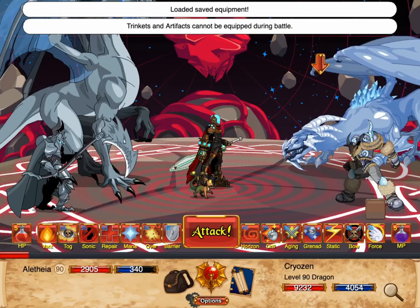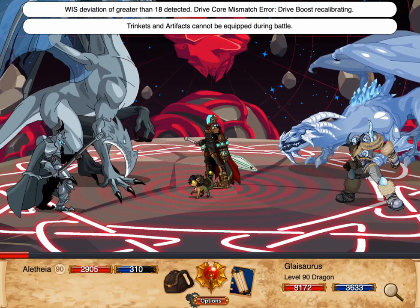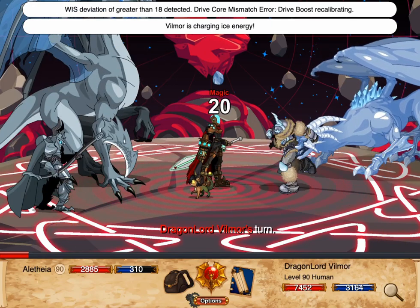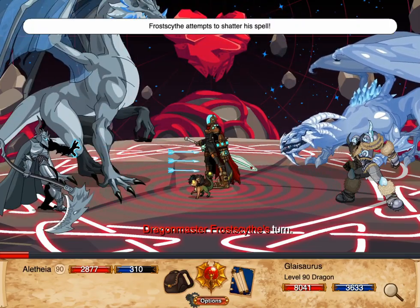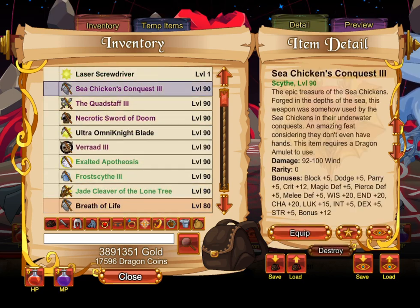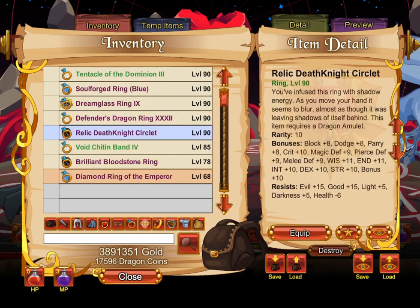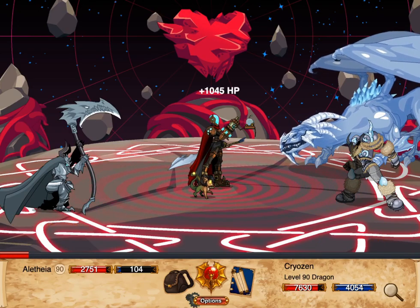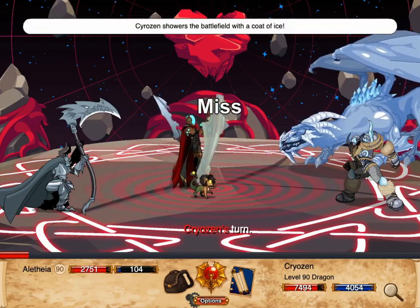Note, however, that Drive Boost will be disabled for 3 turns if your Wiz changes by more than one-fifth of your level. At level 90, this occurs if your Wiz changes by more than 18. This is meant to give you some leeway in gear swapping while discouraging you from using Minus Wiz Swap — that is, entering the battle with low or negative Wiz gear, swapping to high Wiz gear, and thus immediately starting every fight with high Drive Boost.